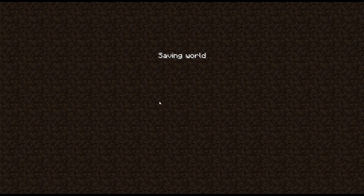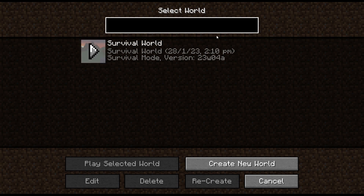So despite Mojang converting them to data packs to make them easily loadable and unloadable, we cannot actually access them on a survival world unless we jump through a few hoops. We're going to create a new world as a template and use the level.dat from that world to actually enable the experimental features on our survival world.